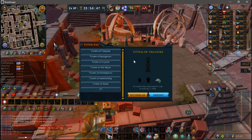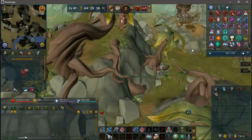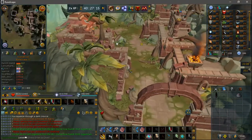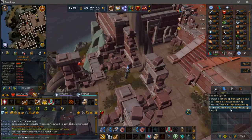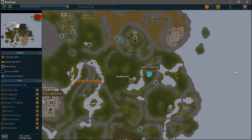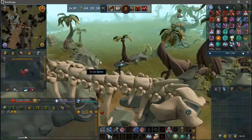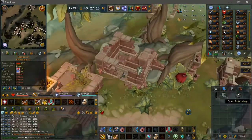The Treasure Totem reduces the number of steps required to complete a Clue Scroll by one. The top is obtained randomly through Big Game Hunter, the middle is obtained randomly while using the Anachronia Agility Course, and the base is obtained by pulling up 20 Ancient Zygomites. The Navigation Totem reduces the duration of voyages from the player-owned port by 15%. The top can be found by searching some rubble east of the new Slayer Master, the middle is obtained by pulling up 40 Zygomites, and the base is found by cutting an overgrown plant on Anachronia.